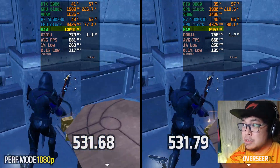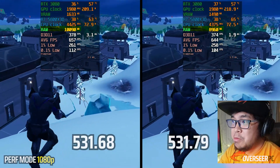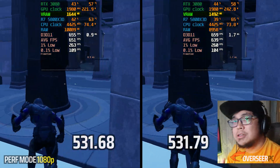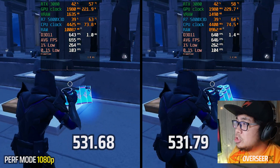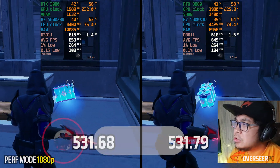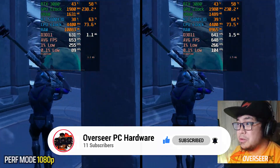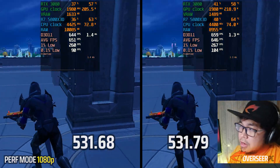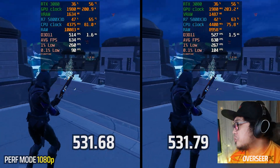Now let's go to Fortnite — this is performance mode. Pretty much the same performance, but RAM usage is lower on the latest drivers while the previous drivers used more RAM. VRAM is the same story as well. Performance is more or less the same — maybe a little bit higher GPU power draw on the latest driver sometimes, but the RAM and VRAM differences are the big story here. The 0.1% lows are also better on the latest driver.